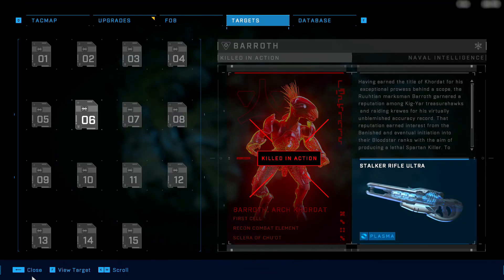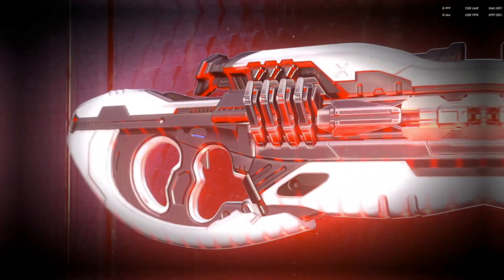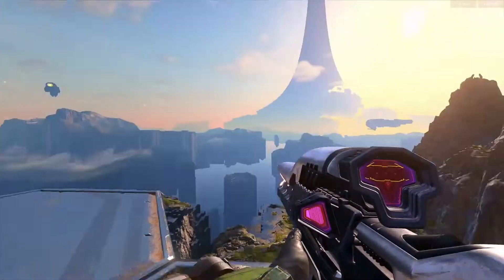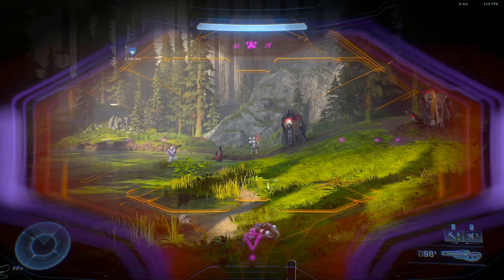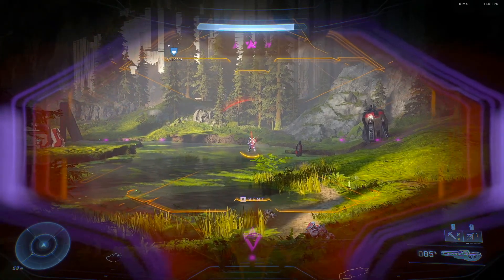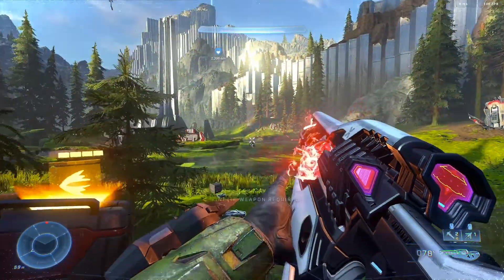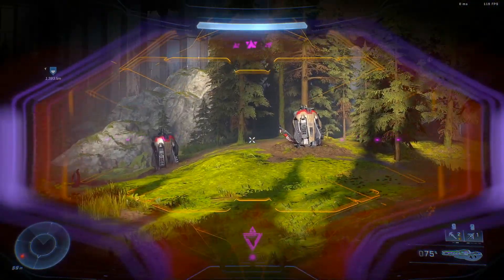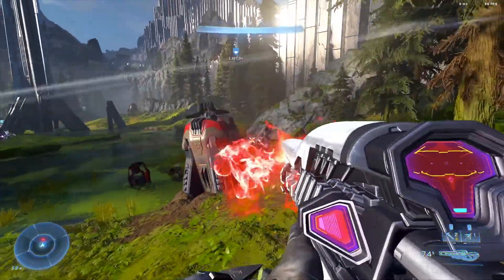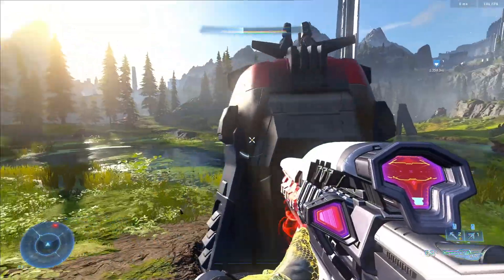Number six is the Stalker Rifle Ultra — a really good go-to weapon that's pretty easy to obtain. What makes it different from the standard Stalker Rifle is that it no longer has an additional zoom capability, but it can shoot many more shots before you have to worry about venting or finding new ammo. The only downside is it does a bit reduced damage, so on Legendary it will take a few more shots than you'd anticipate, including extra headshots. But it is a very consistent and good all-around plasma weapon to keep.